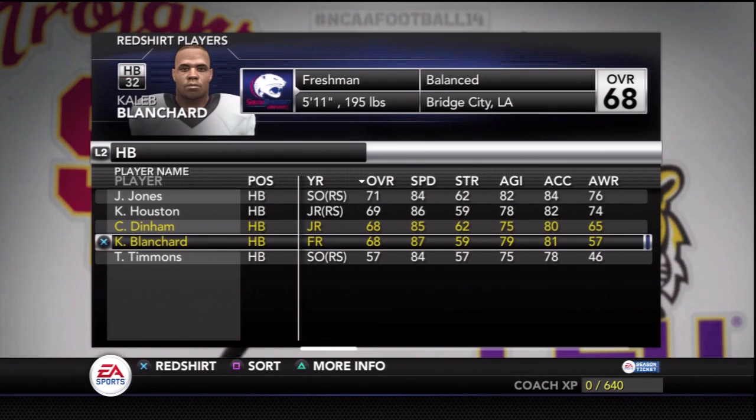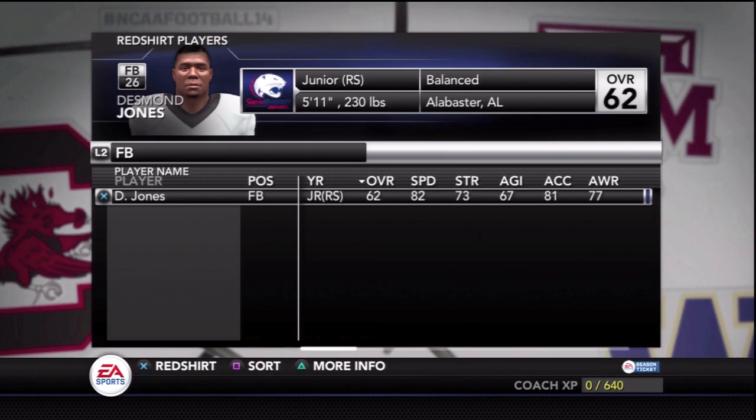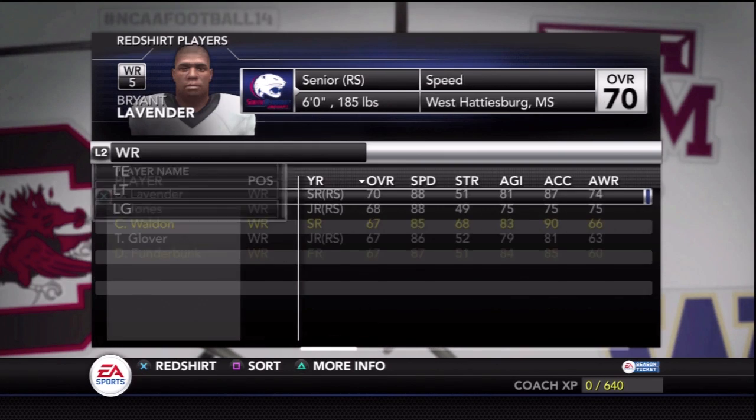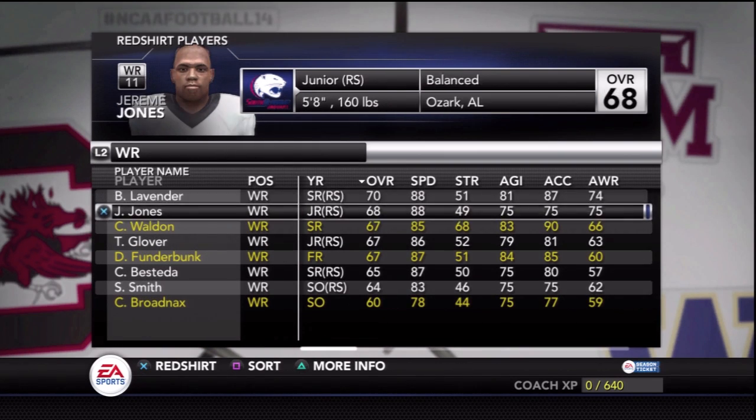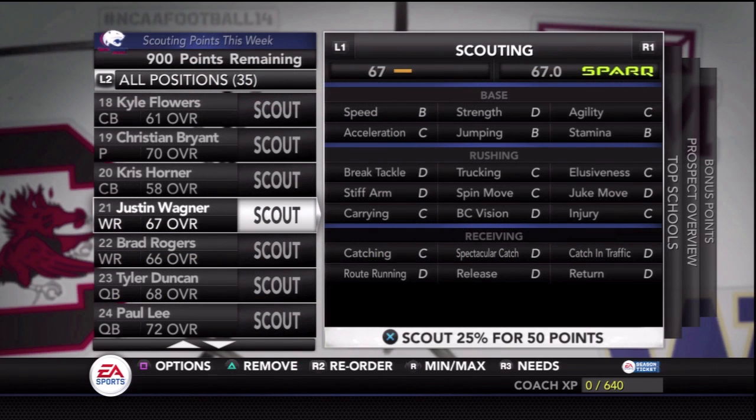I went through and redshirted some players. I redshirted Caleb Blanchard, a running back, and then I redshirted a wide receiver — Rod Nax — you see him at the very bottom of the board. I ended up redshirting him.